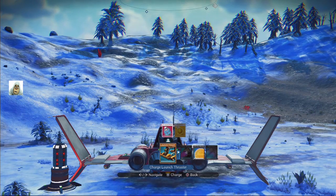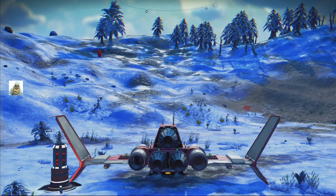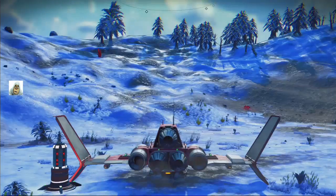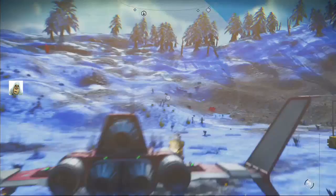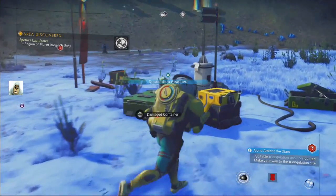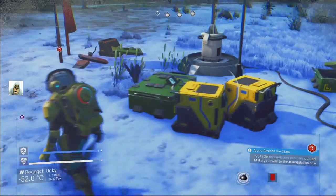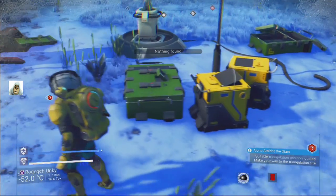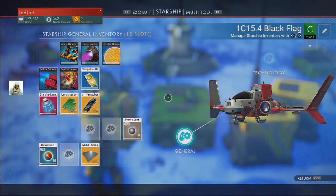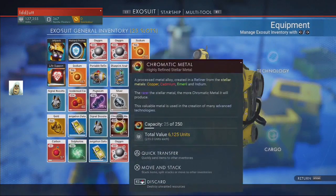Look what we got — launch fuel. We'll take one of those, and that should be recharged. We've got two left. Destination reached. Let's take — oh, my inventory is full. Nothing found.